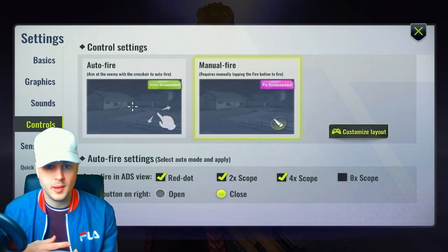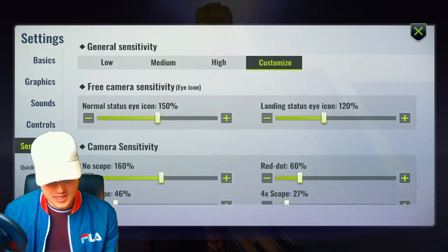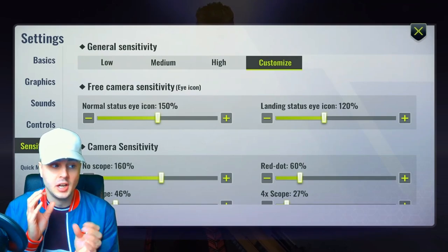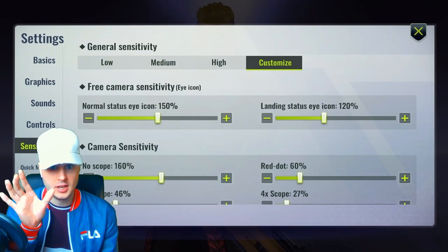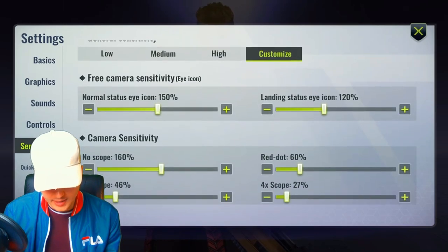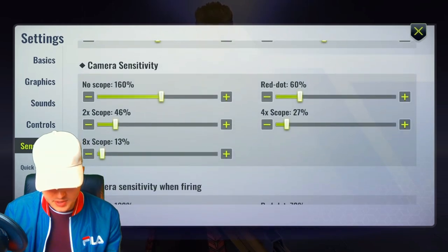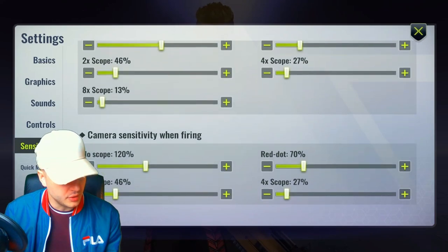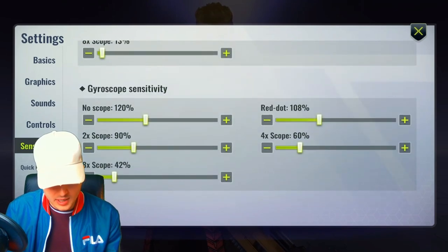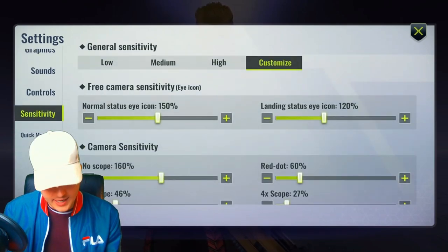That's basically all of my HUD settings, but remember you don't have to copy mine — you can if you want, but everyone will have different preferences. For sensitivity, this is also down to you. I've customized mine to my liking because I like high sensitivity where moving your thumb slightly moves most of the screen. My camera sensitivity is at 160%. You'll figure out what you like on your own. I don't use the gyroscope — if you do, fair enough, but it's very hard to use.